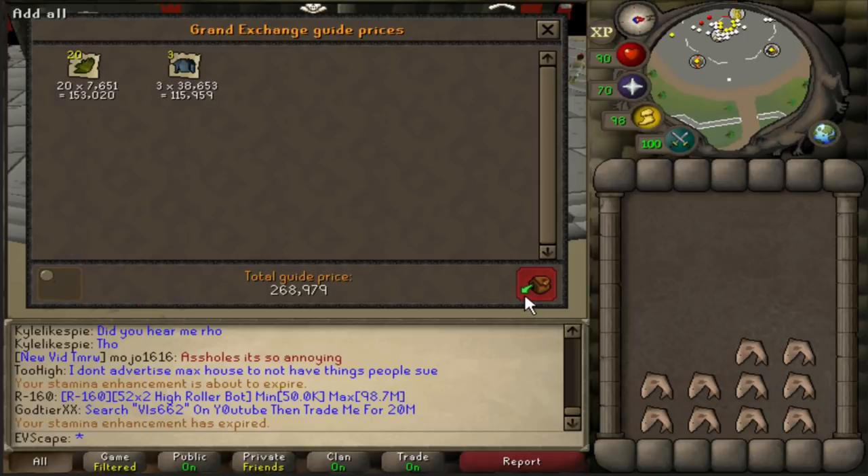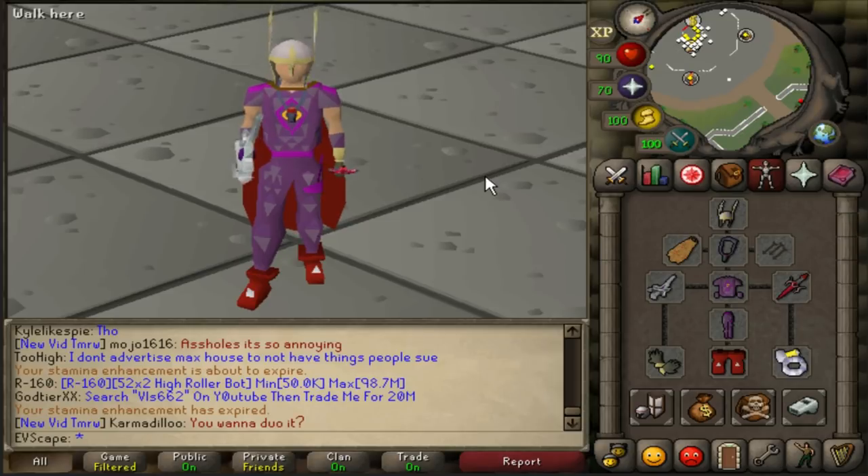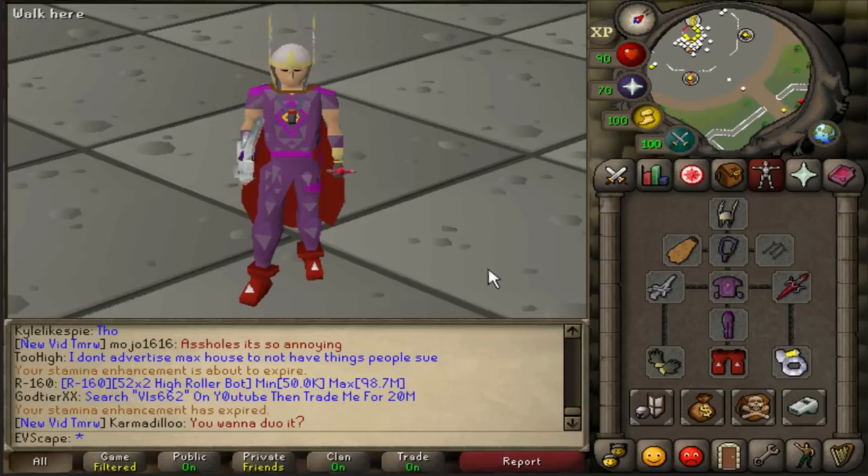What an epic session - this has easily been my favorite 10-hour video so far. Now I want to test something: I saw a lot of people down in the catacombs using alt accounts to pick up the alched loot while the main account attacked dust devils. I'm going to head down in max mage gear - probably void - get a massive damage boost, and see exactly how much XP we can get if we really sweat it with an alt.